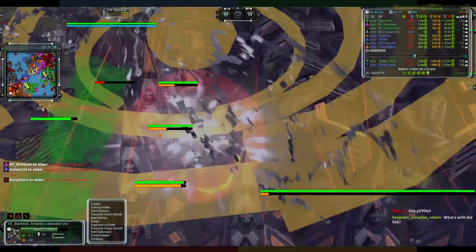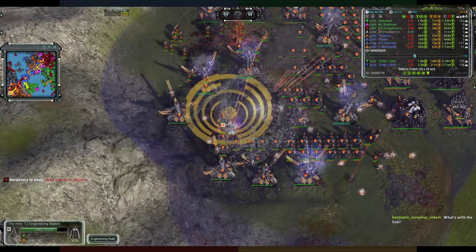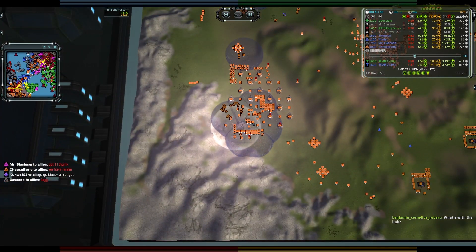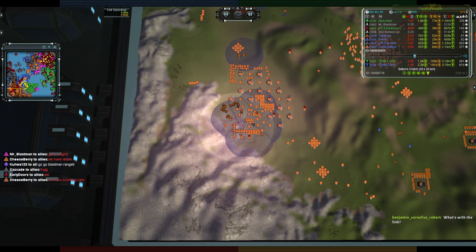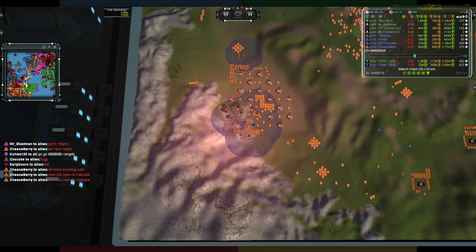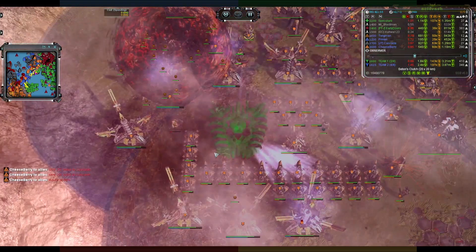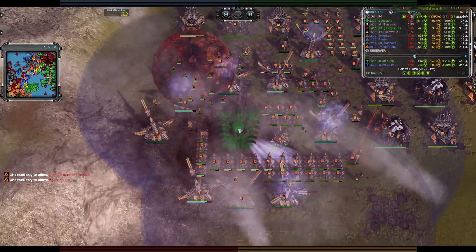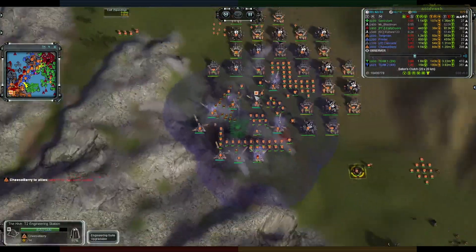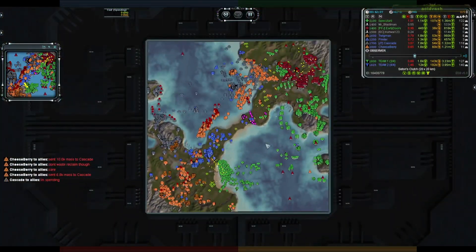I thought maybe he'd go here — oh, she is right there, right there! He's up and he can have a go at the Scathis now, right beside it, but his health is just disappearing too fast. He does get the Scathis! That is Blast Man getting a kill on the Scathis, which was well worth it — it was doing a huge amount of damage to the other team. Of course now they can reclaim it and pop that mass into something else. They still have a nuke ready to go.